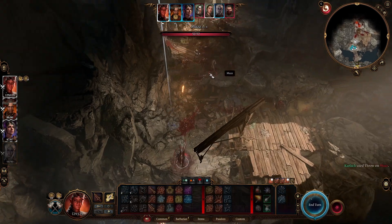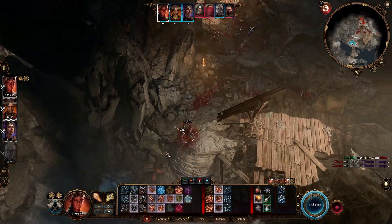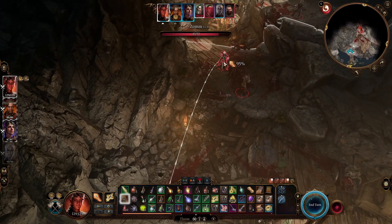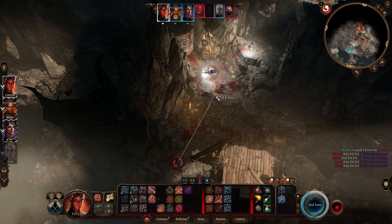Nerulna is possibly the best weapon in Baldur's Gate 3, and that's because the throwbar, along with various versions of it, are so incredibly broken to begin with. So let's go ahead and pick it up in this video walkthrough.